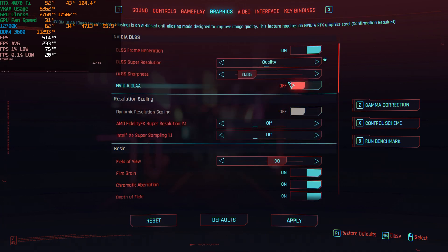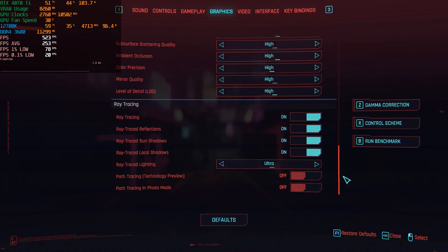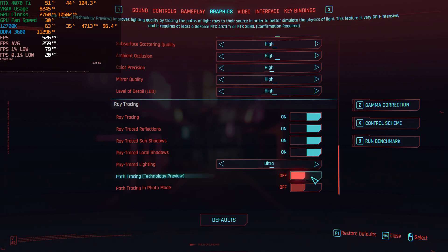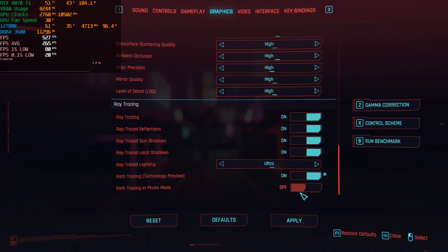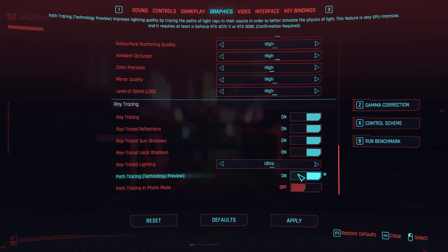So we have DLSS quality, frame generation, and those settings off — we are pretty much where we were. Now we'll enable path tracing. It even says there that it's a technology preview, and if you read, it says you require at least a GeForce RTX 4070 Ti or RTX 3090. Let's apply this.